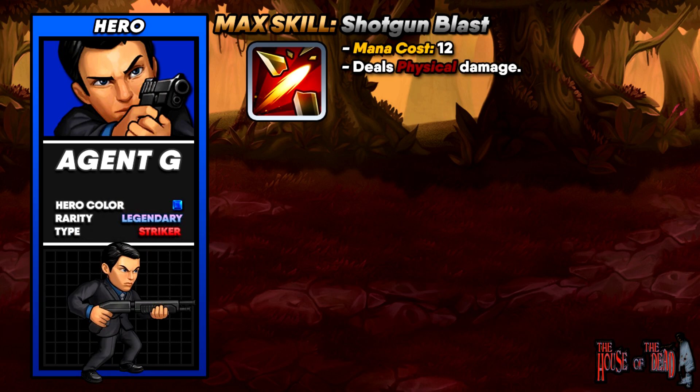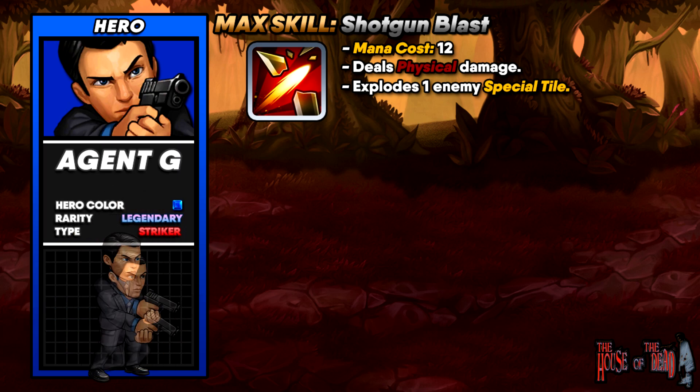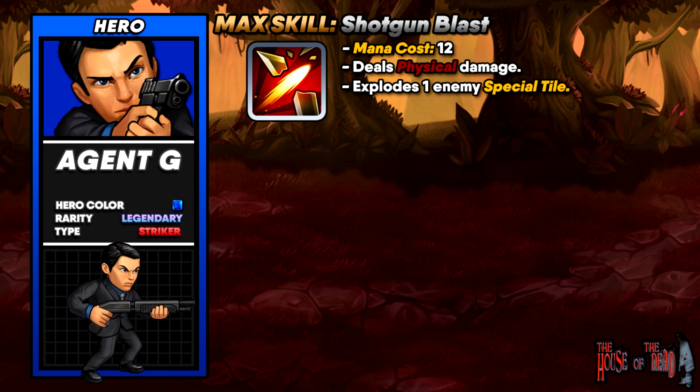You're probably thinking this isn't going to help in beyond, survival, or hard events — but look at arena. This can really help in arena because there have been many situations where the enemy AI's special tile gets triggered and causes all sorts of chain reactions. Eliminating that special tile can definitely change the tide of an arena battle.